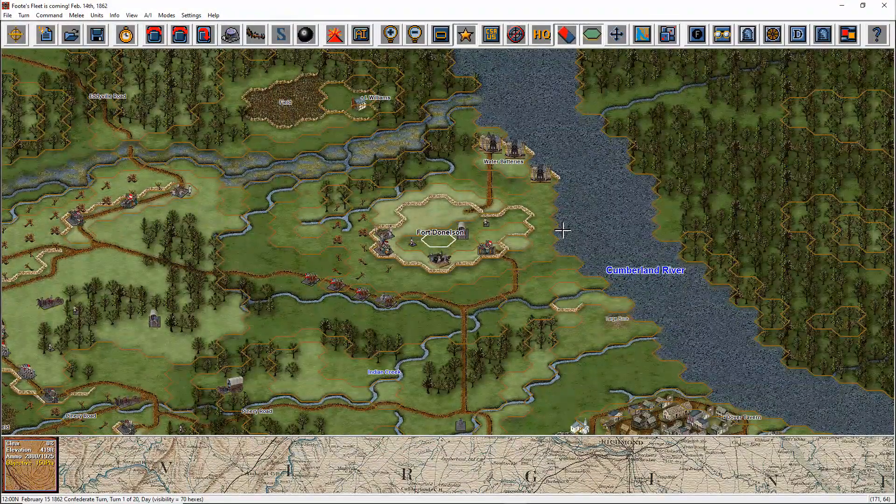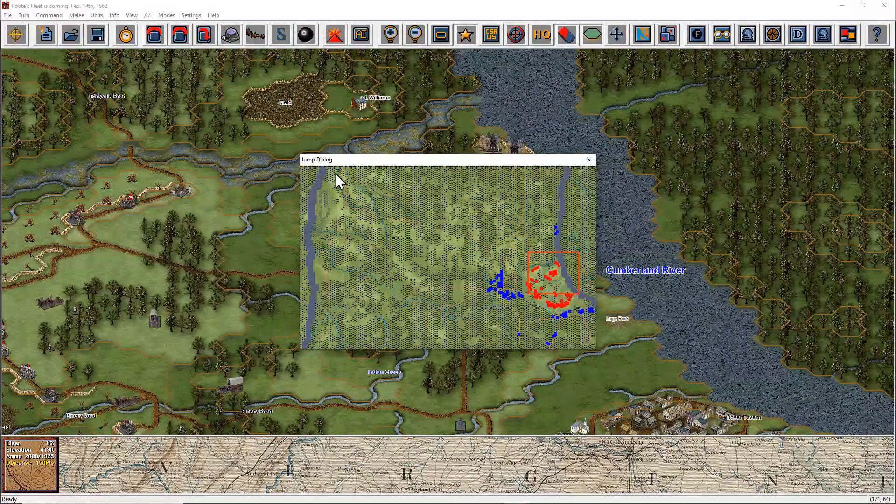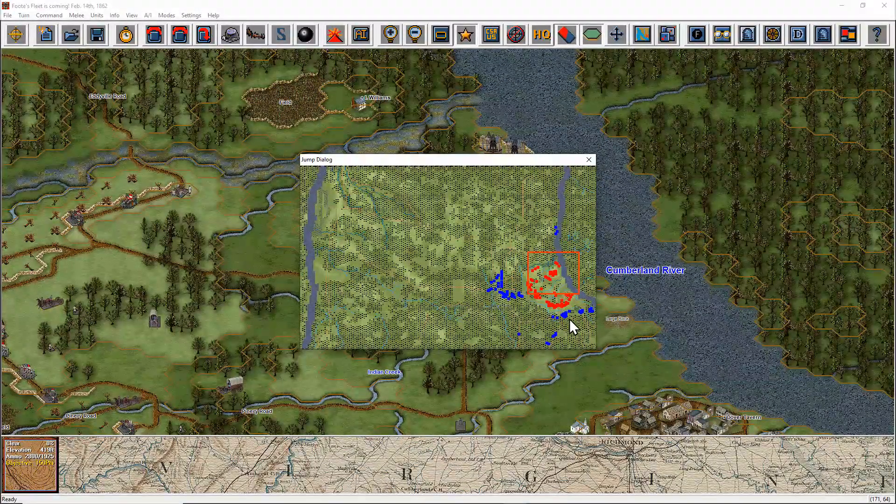Here we are now at the Battle of Fort Donelson. Clicking on the overhead map here, you can see the Tennessee River to the west where Fort Henry has fallen, and to the east you can see the Cumberland River and Fort Donelson. Concentrated around the town of Dover, Tennessee and the fort itself are the Confederate forces, while besieging them are the Federal forces of Ulysses S. Grant.